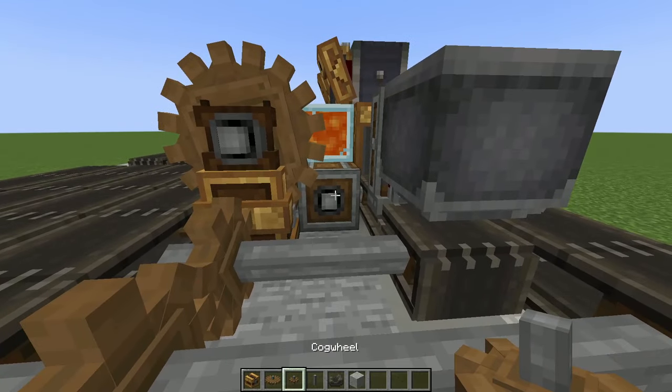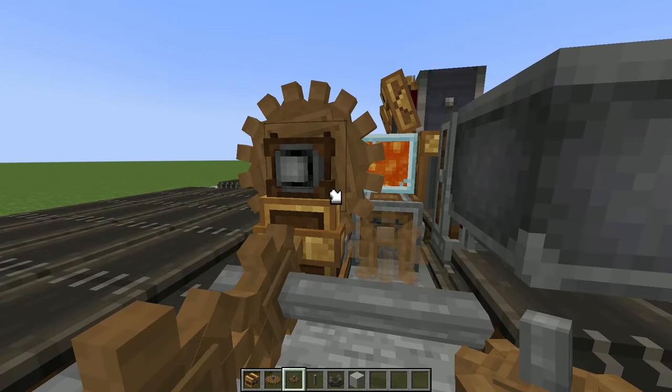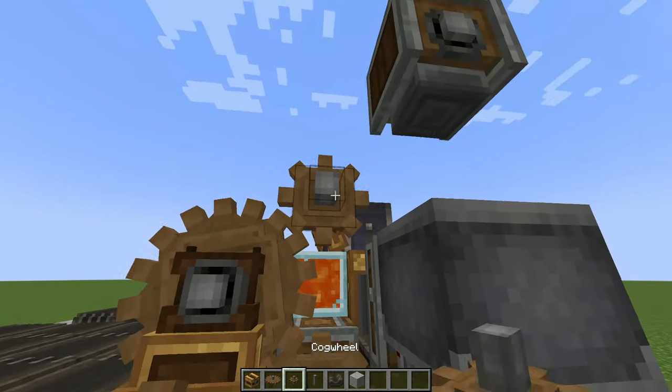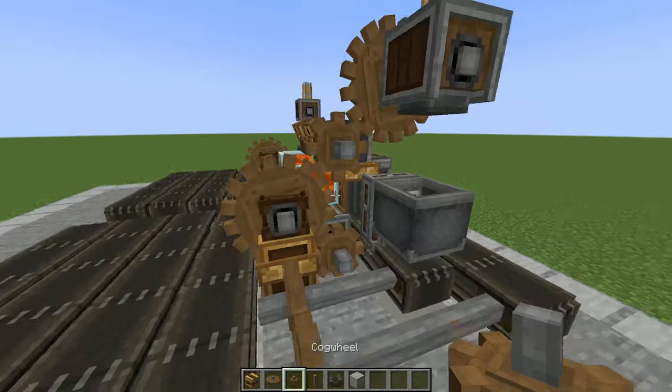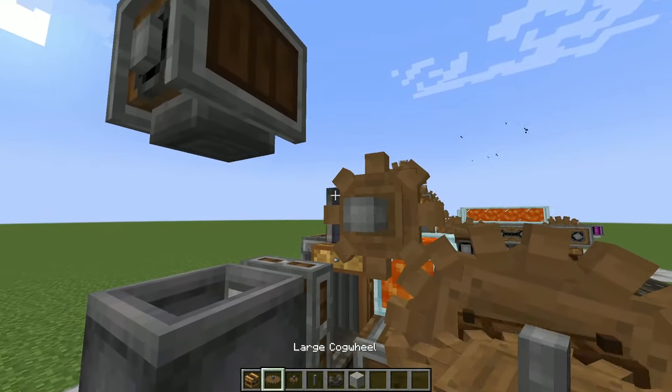Speaking of these machines, the way we're going to hook these up is we're going to have one cog coming down from this big one, one going up, and then one big cog into the press like this. And of course, just repeat this on the other side.